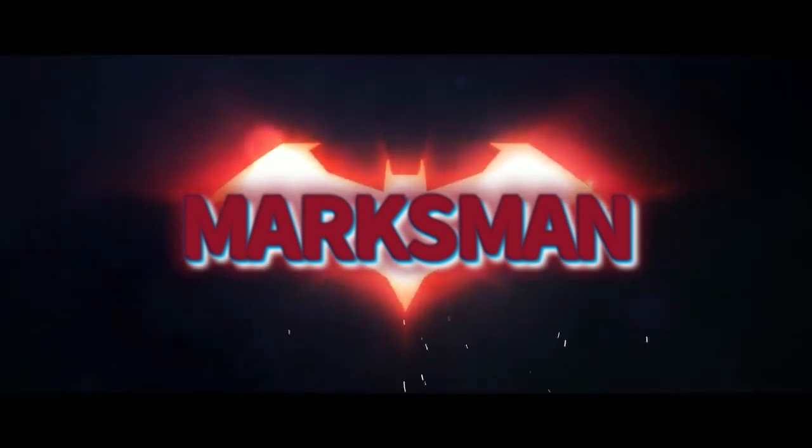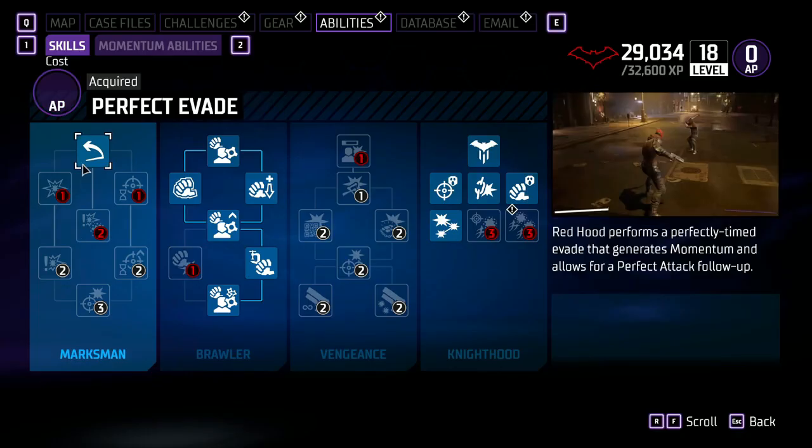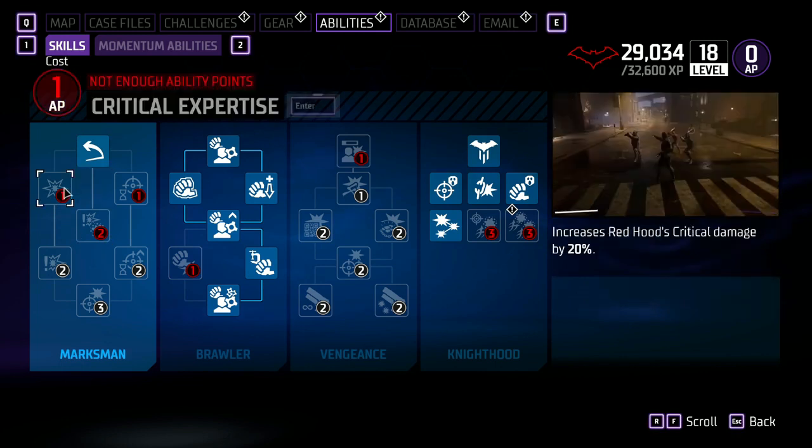The first skill tree is Marksman. The first skill in Marksman is Perfect Evade — Red Hood performs a perfectly timed evade that generates momentum and allows for a perfect attack follow-up. Next up, we have Critical Expertise: increases Red Hood's critical damage by 20%.